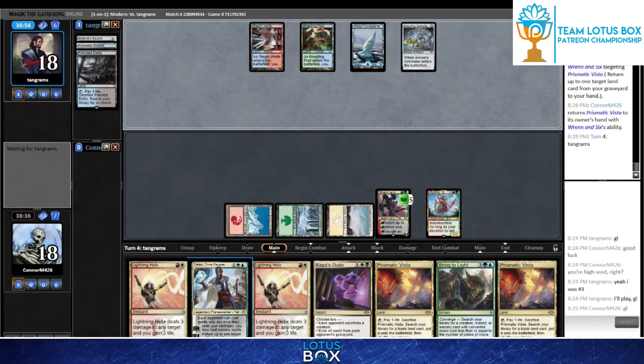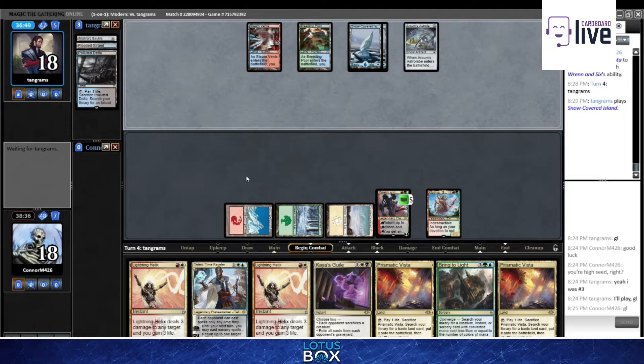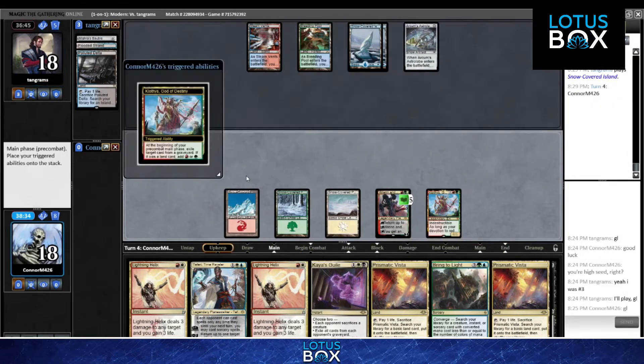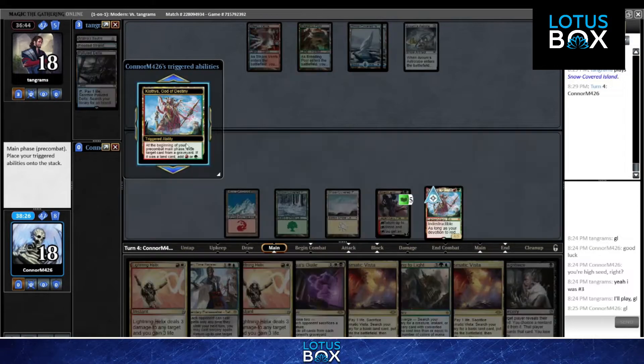Tangrams has to have an Urza in hand. This turn four we've done nothing, so I'd imagine this is where things start happening. But Urza really doesn't represent a particularly good solution - probably holding up Cryptic at this point, but the board is already so gross for Tangrams. Thoughtseize is interesting - we can't Thoughtseize into Teferi, which is kind of awkward.